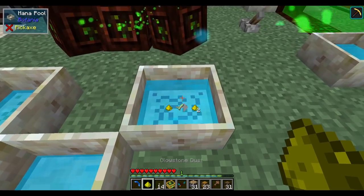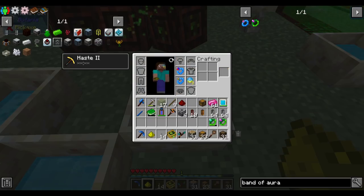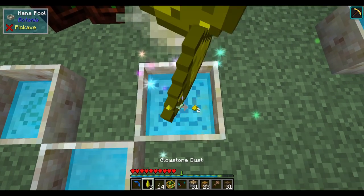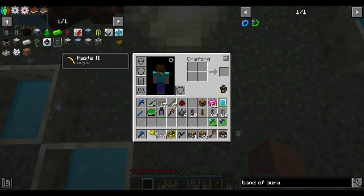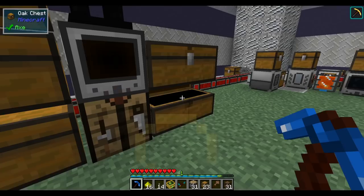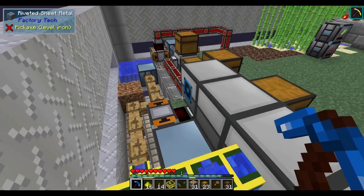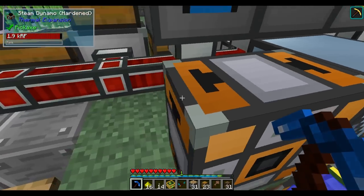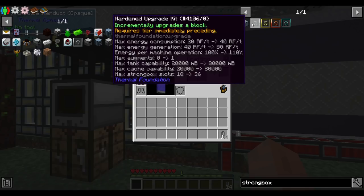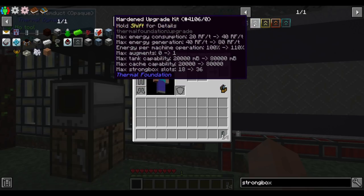It's a bit of a shame Botania only lets you wear two rings — I wanted to also wear a greater band of mana and a greater band of aura so we'd get 10 free mana per second. But anyway, our energy has run out — I should really do something about our power situation sooner rather than later. Having to refill this dynamo manually is not the best option.